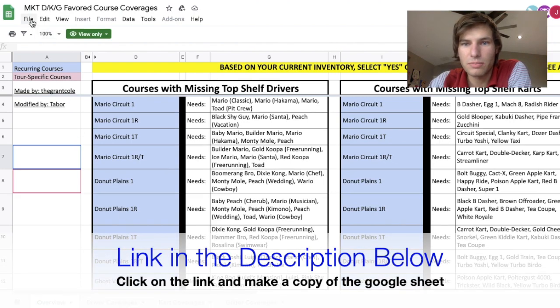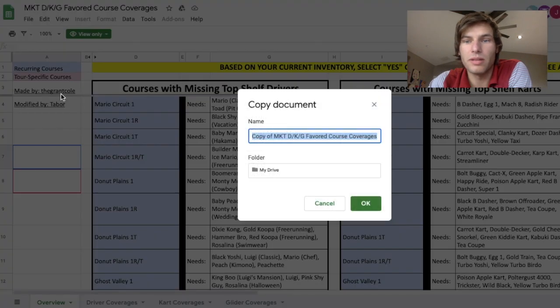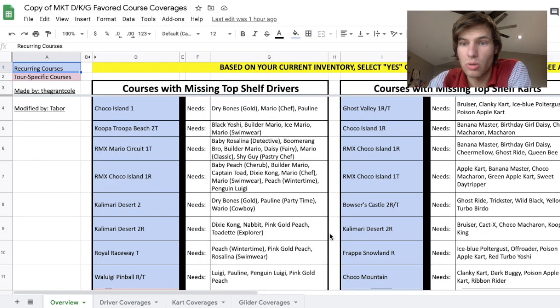You'll definitely want to download this. Go to File and then Make a Copy, and that will make a copy of the Google Doc so you can go in and edit it and input your own stuff. It will have drivers, karts, and gliders.